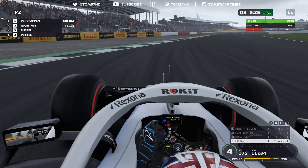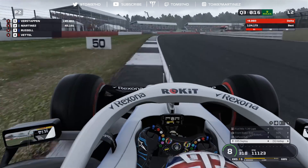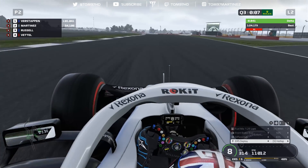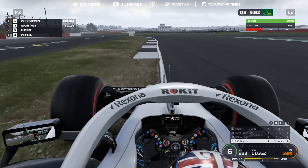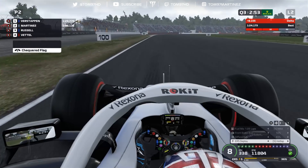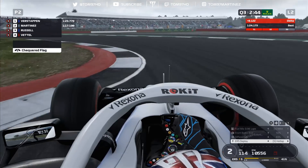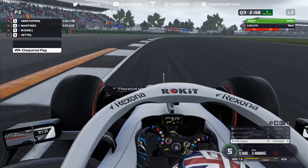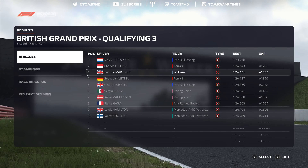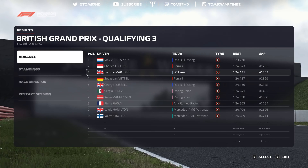Sector two on my last lap was really strong — I went purple — so there's not much more time to find there, maybe a couple of thousandths. Going through Copse and keeping it flat out this time. Into Maggots, Becketts, and Chapel — another mistake, getting a bit loose through the right-hander and just touching the grass. Mid-corner oversteer, lost more time. The checker flag drops and it's unlikely to beat Verstappen, who's sitting on a 1:23.7 — the only man in the 1:23s. I attack Val and Club, finding two tenths, but there were a couple of big mistakes at turn three, turn four exit, and Maggots-Becketts-Chapel. A 1:23 was easily possible.